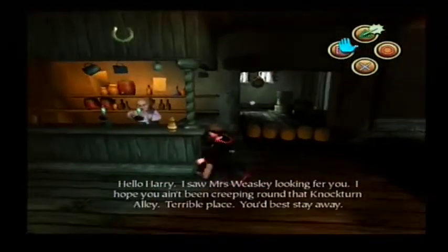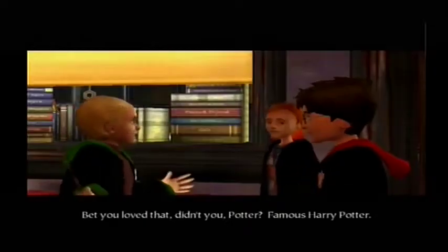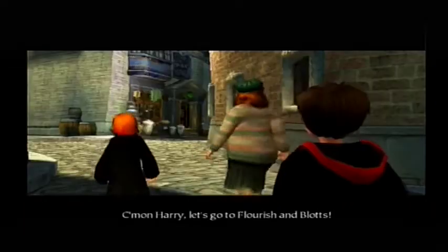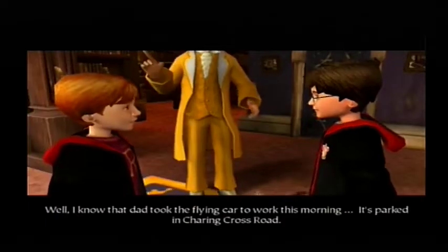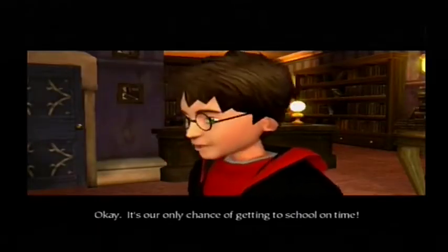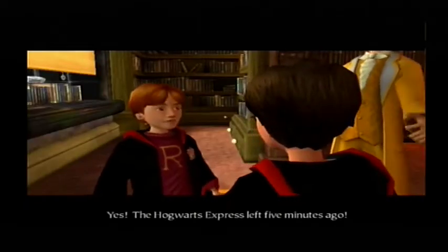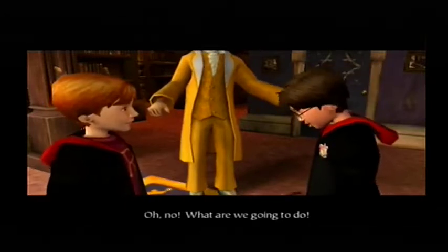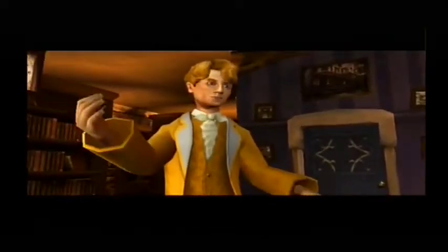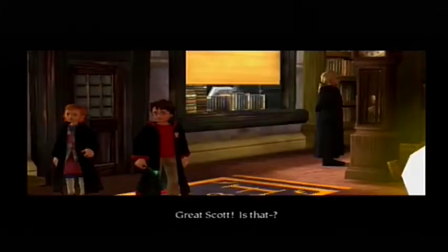Hello Harry, I saw Mrs Weasley looking for you. Hope you ain't been creeping round that Nocturne Alley — terrible place. Once you're done in Diagon Alley, the game starts to get a bit weird. Right after you finish helping Ginny accumulate all her stuff, Ginny and Mrs Weasley just leave, and as soon as they leave, Ron shows up to inform Harry that the two of them have missed the train. Harry, we've missed the train! The Hogwarts Express left five minutes ago! So yeah, Ginny and Mrs Weasley just abandon Harry and Ron in Flourish and Blotts, leading to Harry and Ron having to make their own way to Hogwarts. You also get introduced to Gilderoy Lockhart in this scene, in a prominent position as the world's most popular wizard.